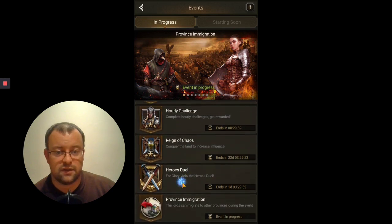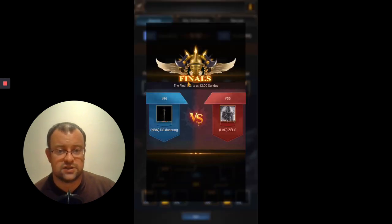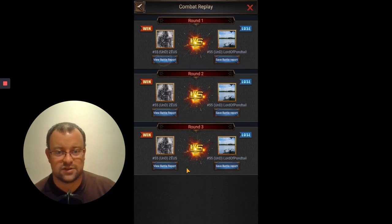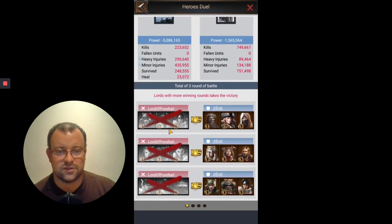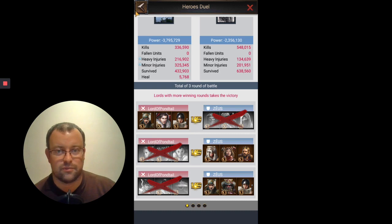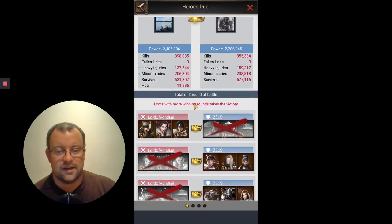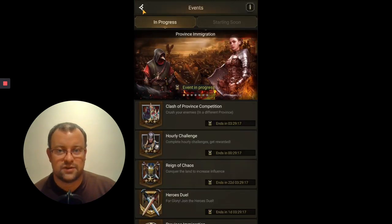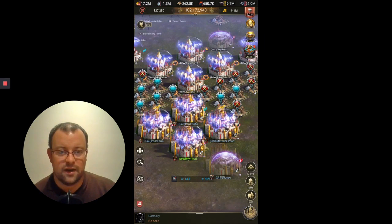Just a quick update on my account - I did take part in the last four of Heroes Duel today. As expected, my fellow Undisputed alliance member Zeus gave me a thorough whooping 3-0. In round one he even beat my class, which I wasn't expecting, though I did pick up wins from my Cavalry class legion in the other two rounds. He beat me quite convincingly, so I'm expecting him to have a good chance at winning tomorrow. Good luck for that Zeus.